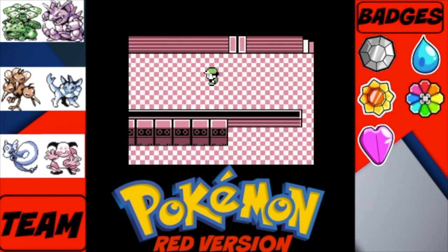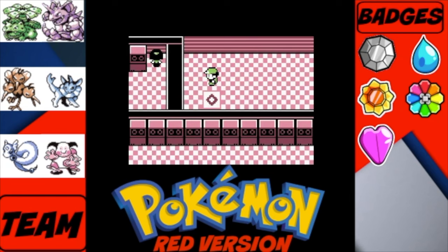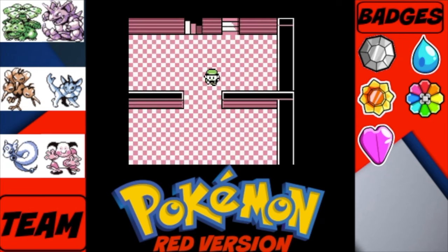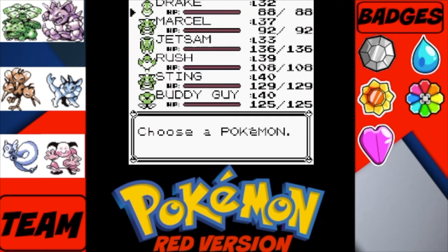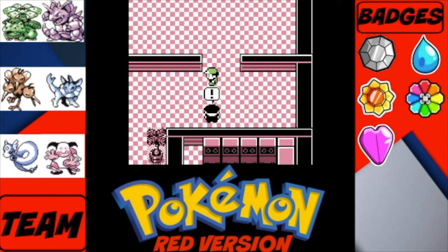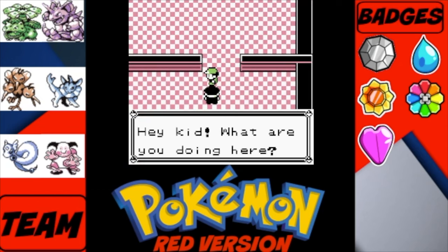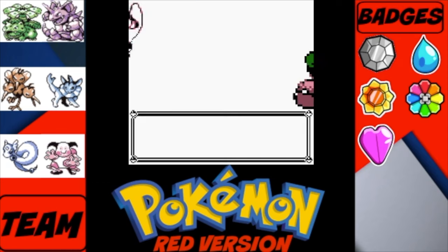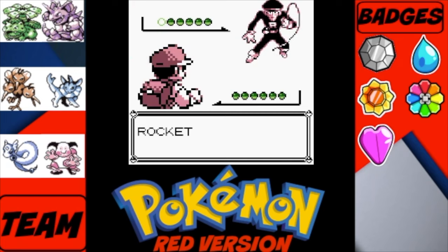We have the option of using the teleporter, the elevator going up or down floors, and battling this Team Rocket guy. We're going to train up our team a bit, so we'll battle some Team Rocket guys. I'm going to be speeding up the battles, so don't worry, we won't be here that long. I'll do my best to navigate this area as easily as I can for you guys in case you get lost.